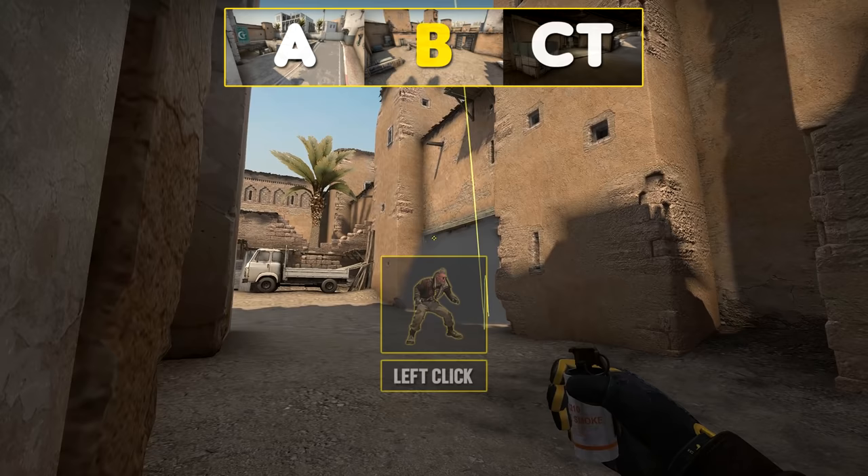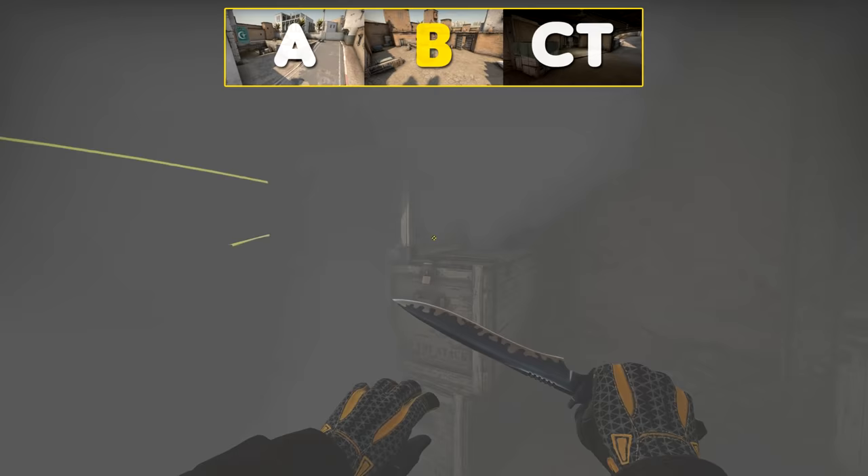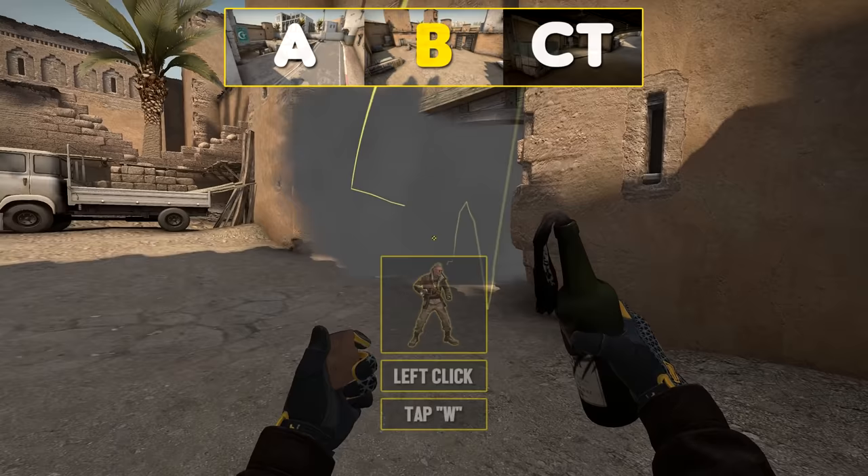You can still see over the CT smoke, but to prevent that from happening, do this. And for other CTs that are boosted up here, you can easily molly them off like this.